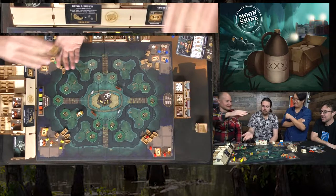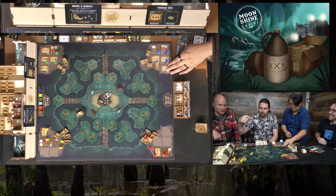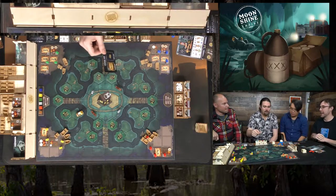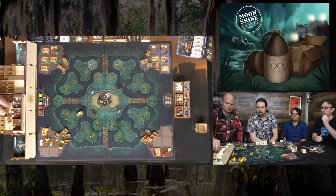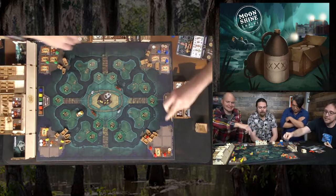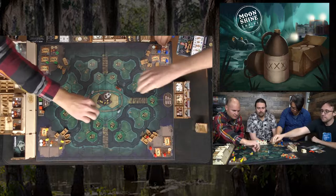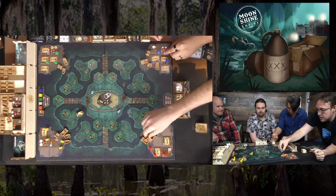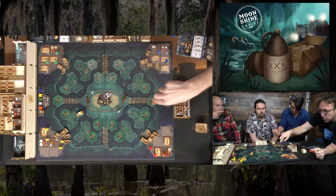Movement phase: gators move first. Players move their characters through the swamp, with one player moving three spaces. A tile is uncovered — 'meet an old man who offers a gamble: give him one jug to take the top auction card.' The player accepts, losing a jug and gaining a single still from the auction card.